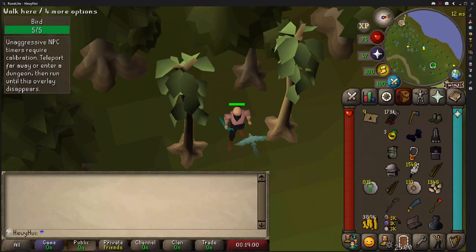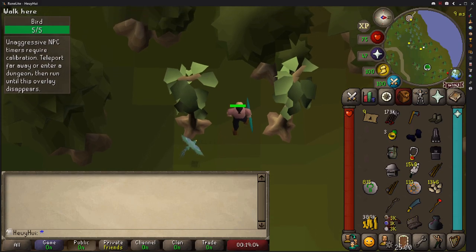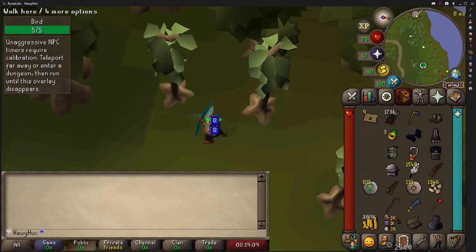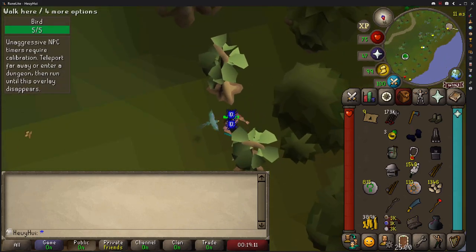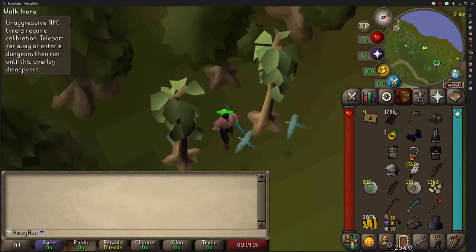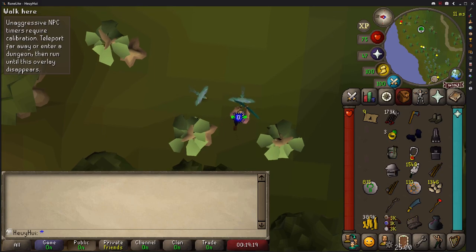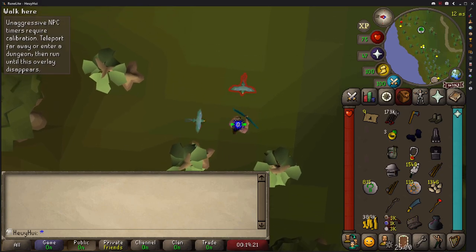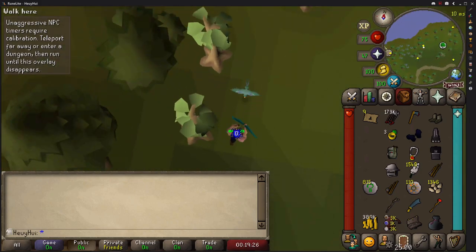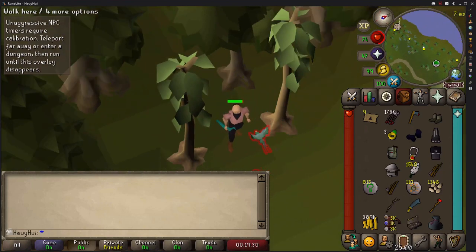Once you have your birds attacking you, the next thing you want to do is get them in rhythm. The easiest way to do that is to just keep stepping back and forth like this until you get one of them safe-spotted on the tree. Now that one is safe-spotted, we should be able to get attacked by this one. We'll wait until we get hit, then step forward. Now we have the proper pattern — step to the side, now they're together. Now we can simply step back in here, and we are now on pattern.